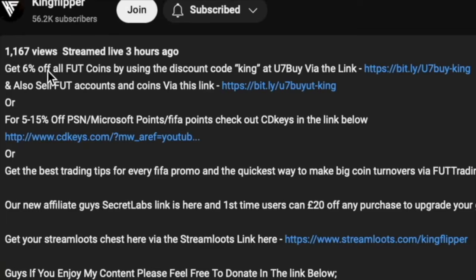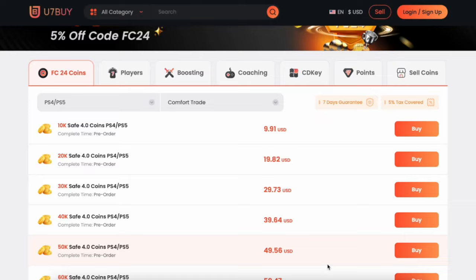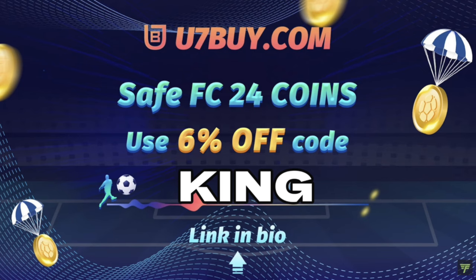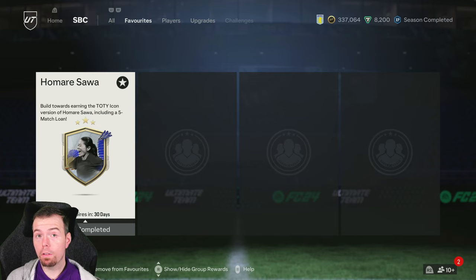You bored of having a beast team? Obviously check the description below, get yourself to use and buy some cheap reliable coins, and don't forget to use the code King for a cheeky six percent off. Let's get into the video!